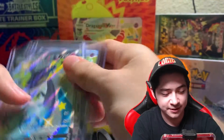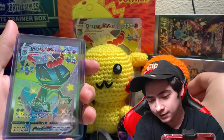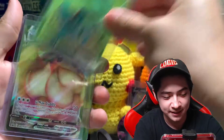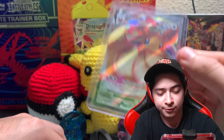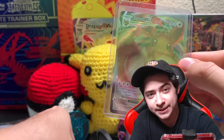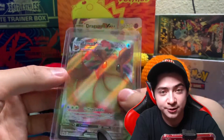This is from the Dragapult collection box — Dragapult V-Max and the V shiny, which looks pretty nice. I also picked up an Eevee V-Max promo card from the Shining Fates ETB, just because I haven't been able to find ETBs anywhere and I kind of wanted the card, so I just decided to buy it separately.